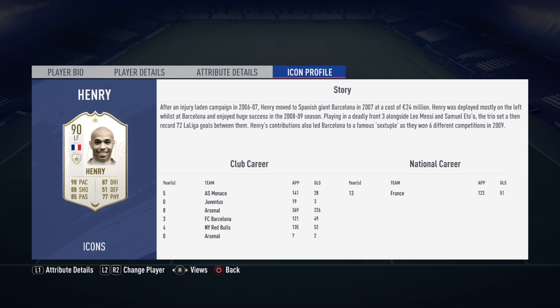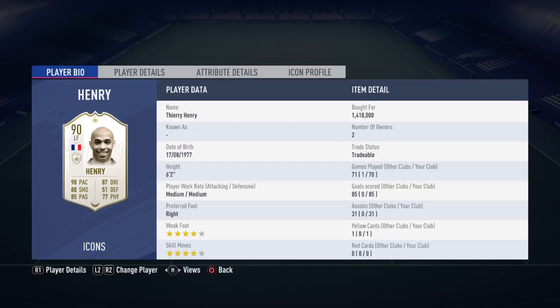This card — very good card. He's a different type of player. He's 6'2" and in game he feels like a very big player. He looks taller than he actually is and he's got quite a big build. I played 70 games with him, scored 85 goals, got 31 assists, which is a very good return. It could be better, but it isn't bad.